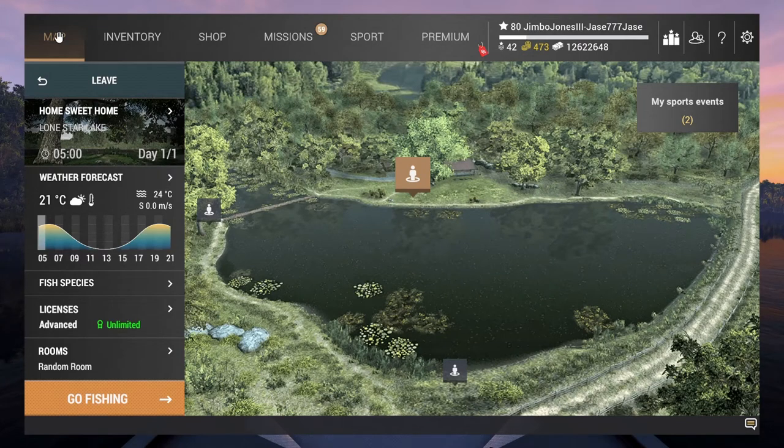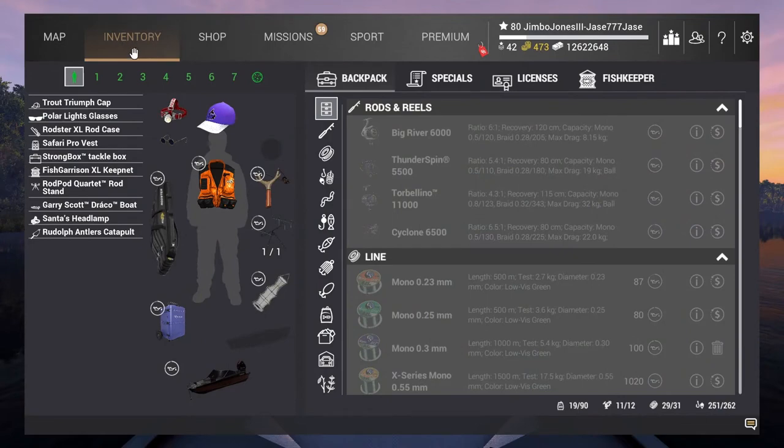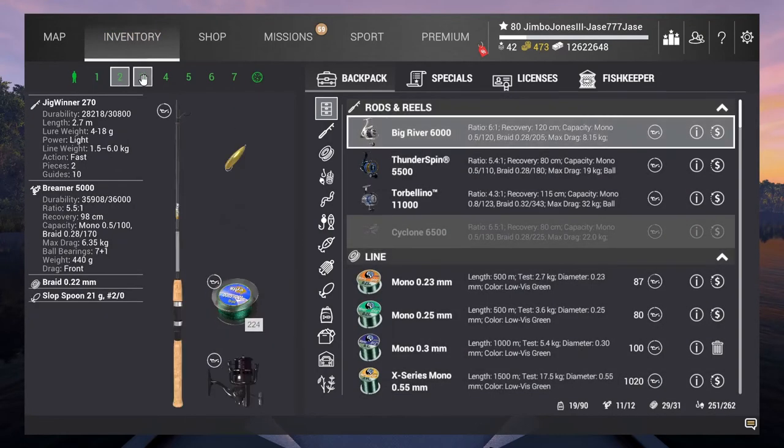Hi there and welcome to my first Fishing Planet video for quite some time. I've had most of the summer not gaming or doing any videos at all, so this is first time back for quite a long time. In this video I'm going to look at the catapult, primarily because there doesn't seem to be any video out there on how to use it — it's also been a request on my channel. I think probably one of the reasons is that it's a pretty hopeless piece of kit, but anyway, here we go.